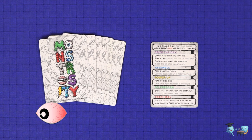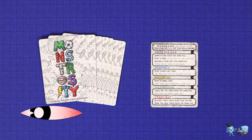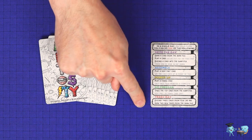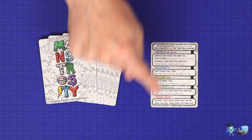Monstrosity is played in a series of turns and each turn, thematically, represents one day in the construction of your monster. When you see text in the game which refers to a day, that represents one turn. On your turn you may take one action out of the five available actions: seize the day, assemble, power up, go freegan, or trash day.